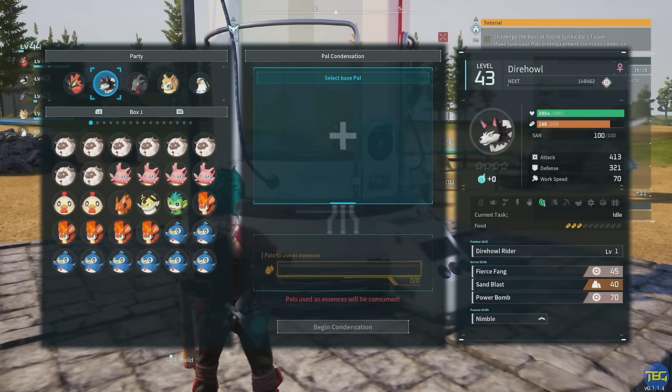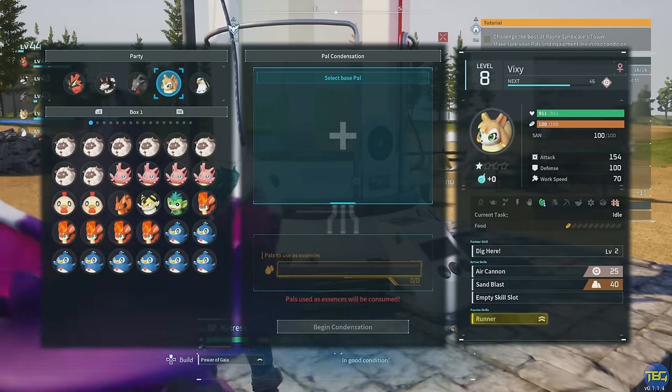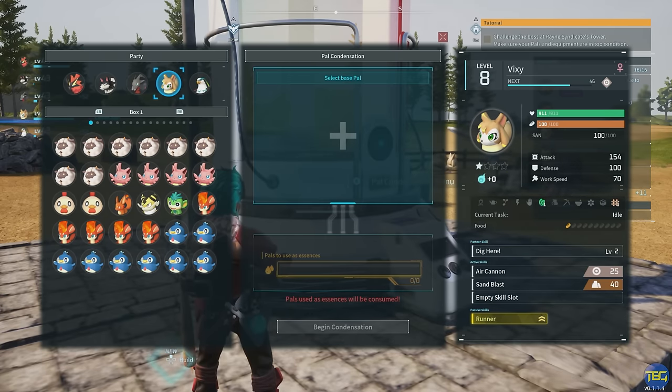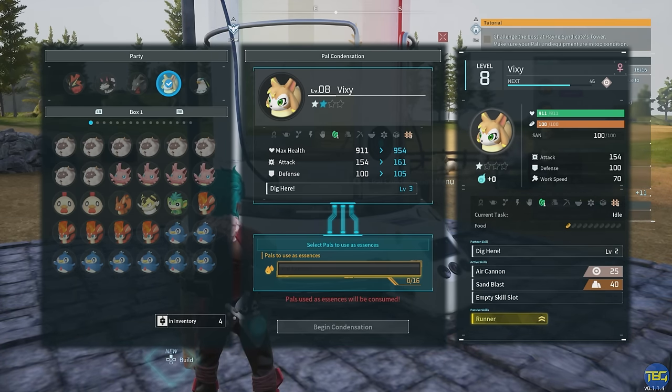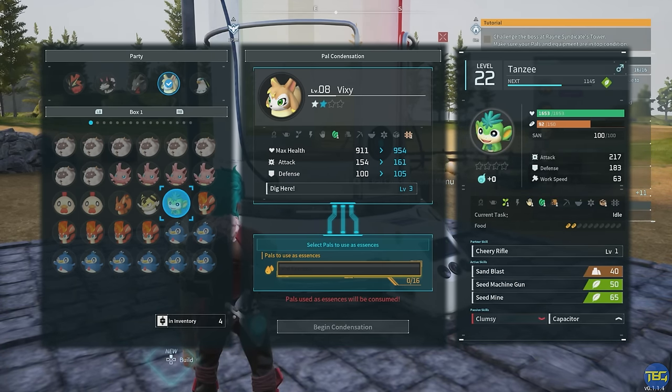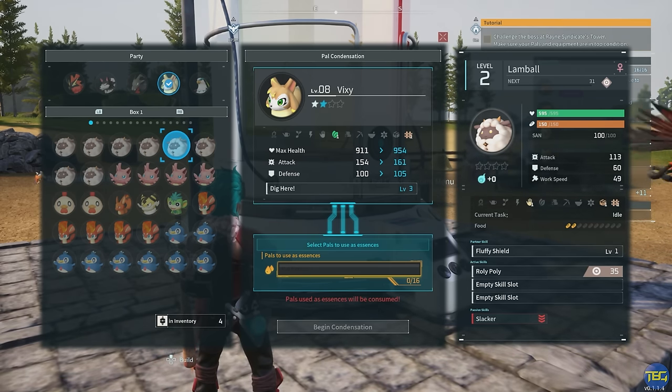You can use the condenser up to four times per PAL to go through the different star levels, and each time it requires more and more PAL essence. If I select the same Vixie now it says I need 16 essences to level them up to level two — so 16 more Vixies. To go from level two to three you need 32 PALs, and from level three to four you need 64 PALs.